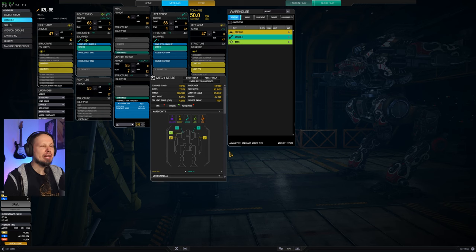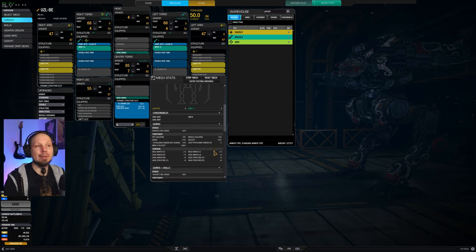That doesn't seem like a lot, but the quirks make this thing extremely good. We have a PPC cooldown quirk of 10%, a missile cooldown quirk of 10%, a range quirk of 10%, and velocity 20%.